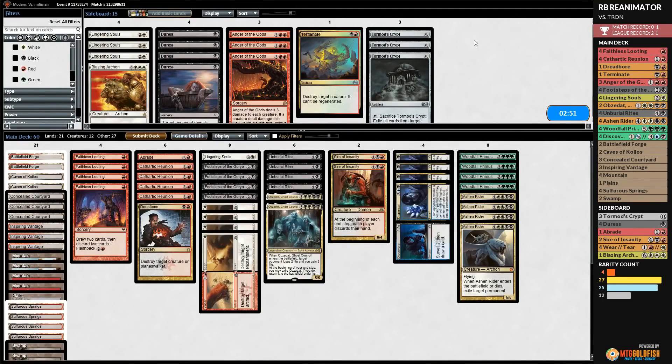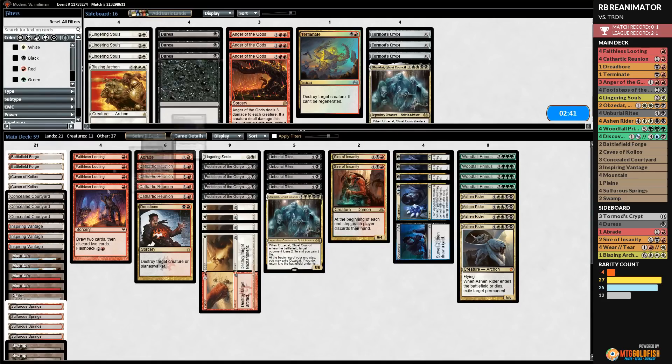Opponent plays Chromatic Star and passes. We Faithless Looting, discard Woodfall Primus, play Cave, attack hitting our opponent to 15, and pass. Opponent cracks the Star, adds green, and scoops! We beat a Relic in game 2, and there are possibilities for game 3.